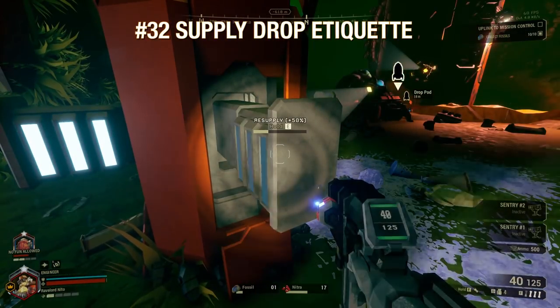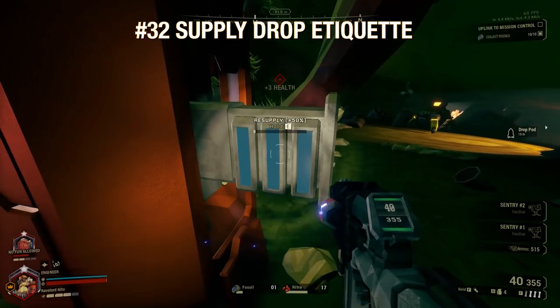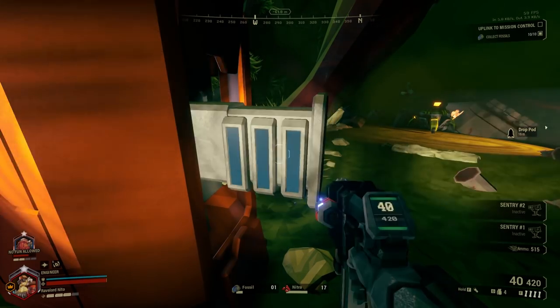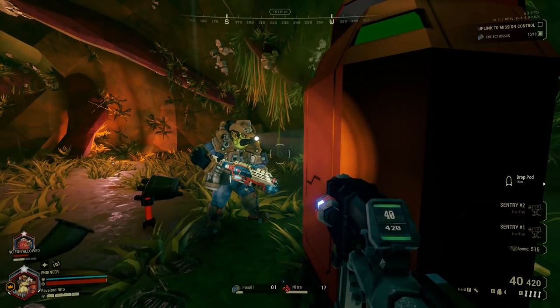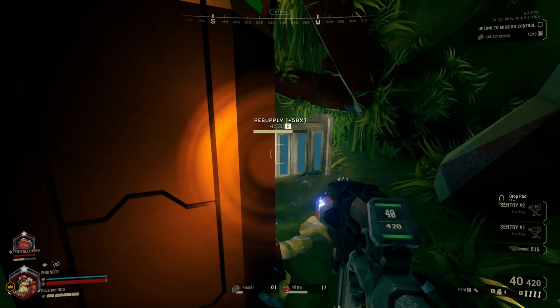Follow proper etiquette when grabbing ammo. Supply drops have one supply node for each miner on your team, so if you have four people, make sure to check with your teammates if you want to grab two — unless of course it's an emergency. Your fellow miners will be pissed if you double dip all the time.